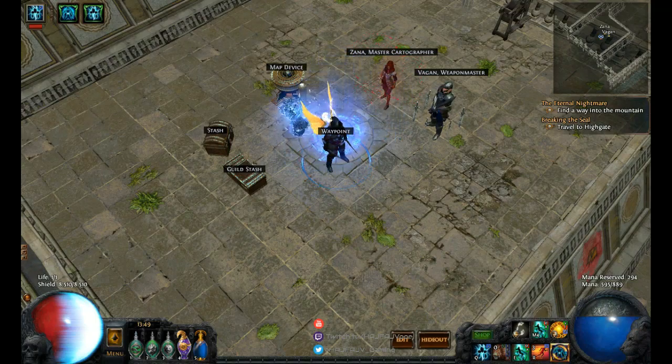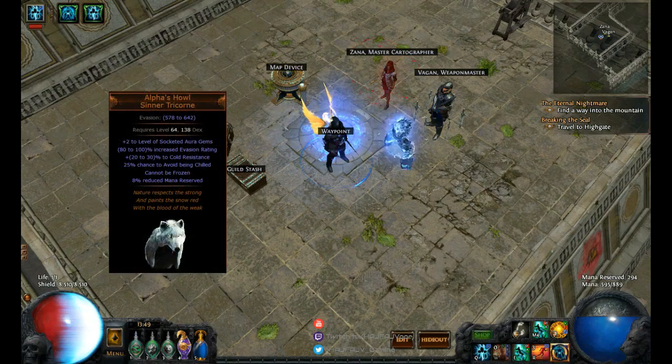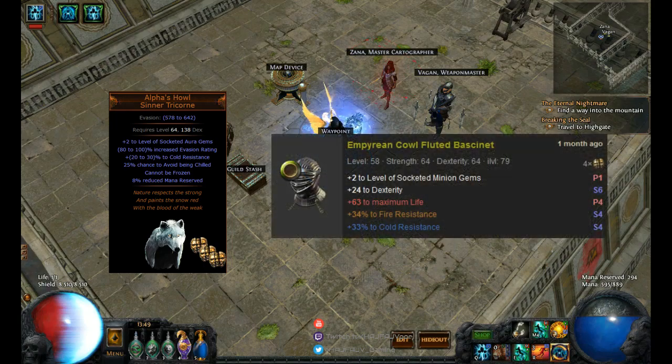If we look at Alpha's Howl, you can use it from level 64 and onwards, and right now it costs three Chaos Orbs in standard. So if that is your endgame helmet, why would you buy a rare helmet for one to five Chaos Orbs? It doesn't really make too much sense.